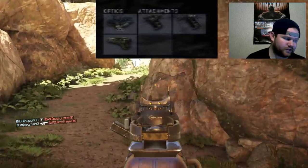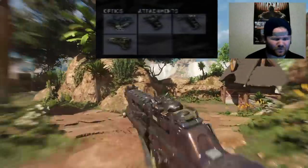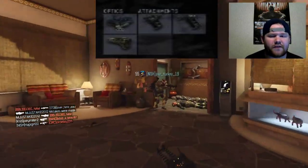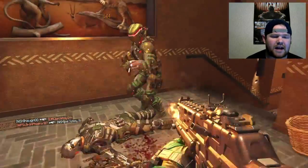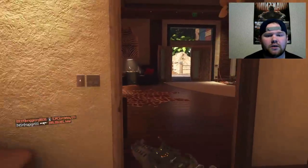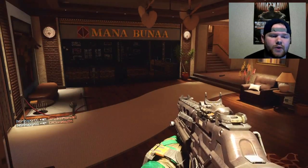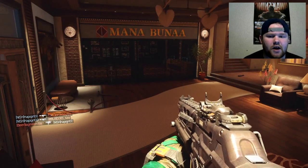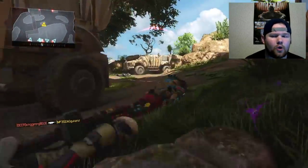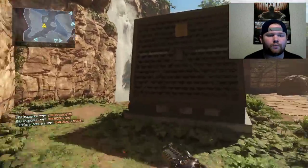Next, on to the attachments. I use the quick draw, the grip, and the stock. I use the quick draw so that I'm aiming up my gun as fast as I can and getting into those gunfights a lot quicker. The faster you aim your gun, the better chances you have of winning gunfights. I also have the grip on it so that it can contain the little bit of recoil that this gun does have — it actually has a low to moderate recoil.